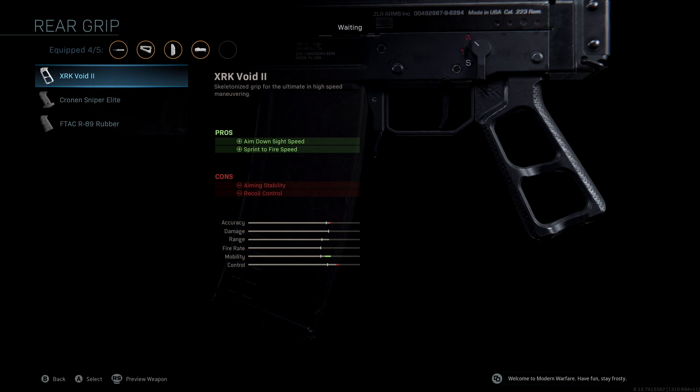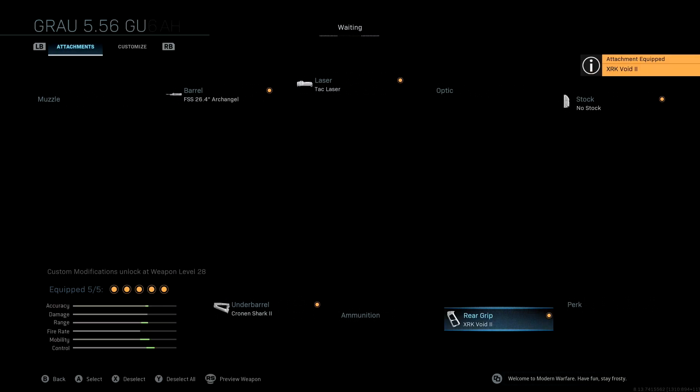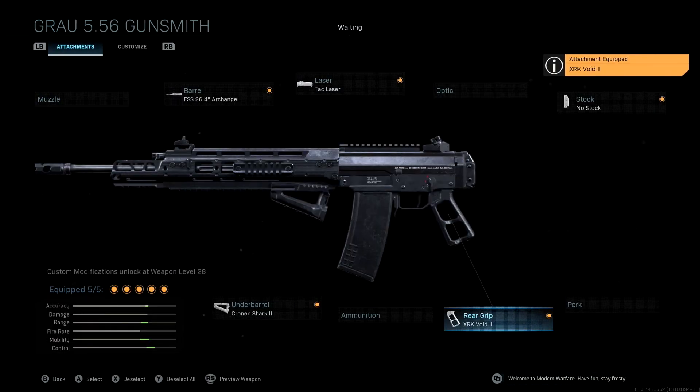I'll give you guys one last look at all the attachments and the stats that come with this class setup — really good aim down sight speed, really good everything. I think you're really going to like this one. If you have any questions about this class setup or the original blueprint, leave them in the comments below. I really hope you enjoyed this video — please subscribe if you haven't already, and I'll see you guys in the next one.